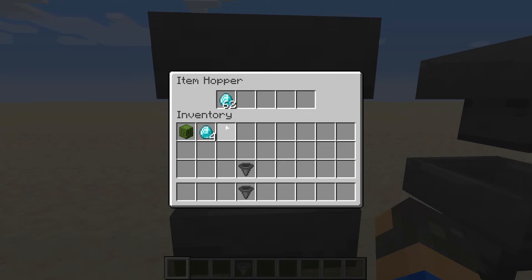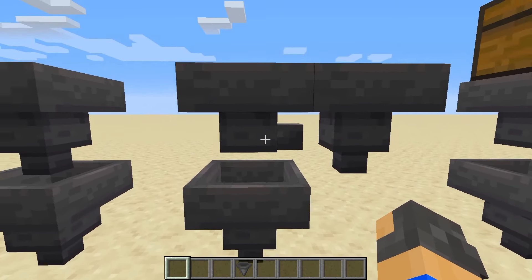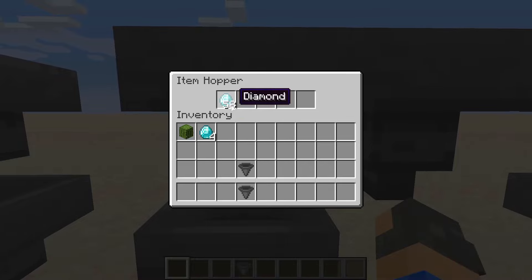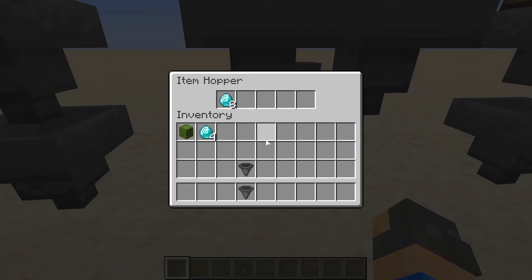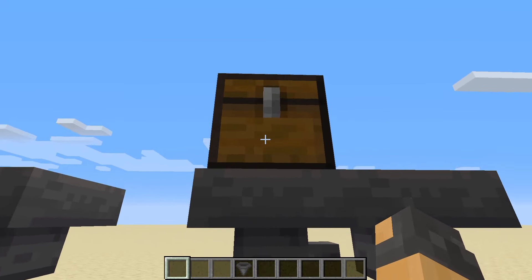If you have a hopper running into another hopper and place items into it, they will be taken out two at a time. If you have hoppers placed like so and place items in, the items will still be taken out two at a time but they will be split up evenly amongst the two hoppers. However, this won't work if the hopper is taking something out of a container.